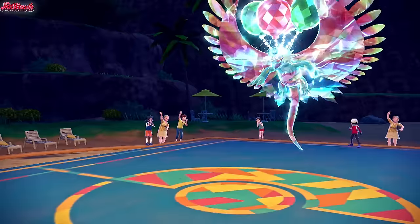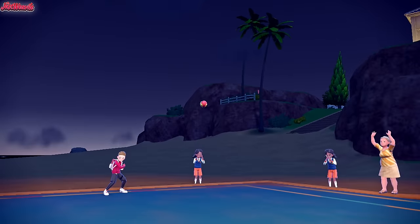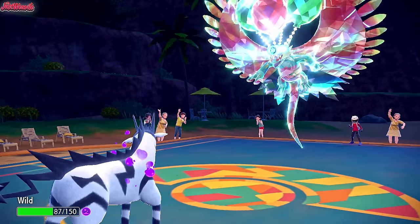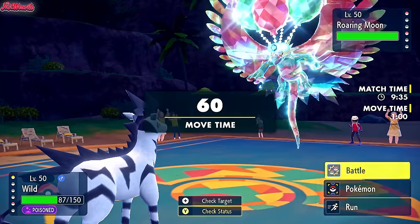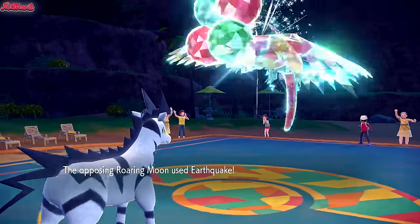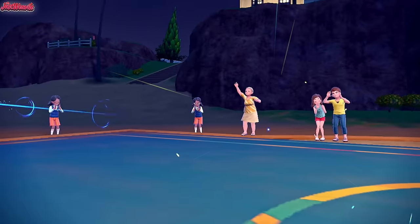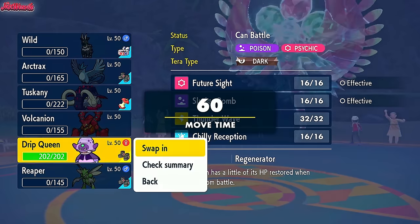Weavile looks like it's going to pull this back for them, but we'll still try our best. Zebstrika comes in. Stones and Poison dig in, which is unfortunate. We go for Supercell Slam - we should outspeed here. They actually outspeed us - Zebstrika was faster than I thought... I guess not. Zebstrika goes down. They've got an attack boost, so there's no way Galarian Slowking can live the next hit.